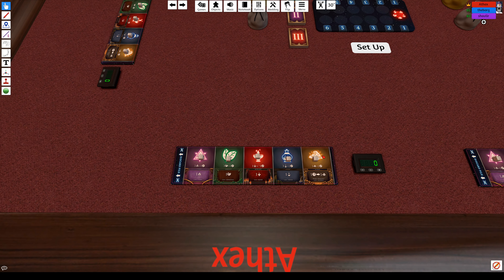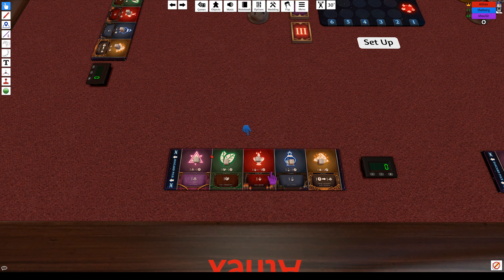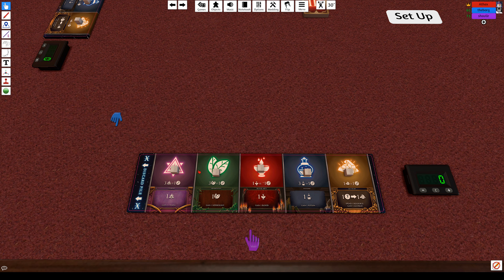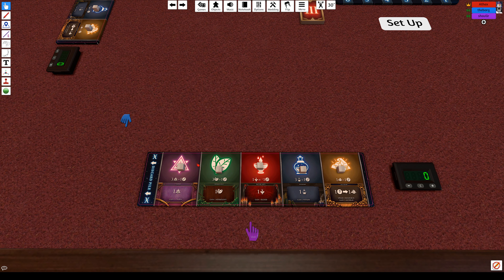You're going to have these different resources. They have different names like charms, herbs, blood magic, potions, and alchemy, but really they're just purple, green, red, blue, and gold resources. At the end of the game they turn to points — three charms equal one point, gems are points, three potions equal one point, every blood magic is negative one point, and every gold or alchemy is one point. If you have two charms and one herb, that's zero points because you need groups of three of that type.